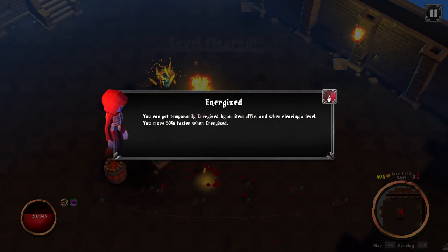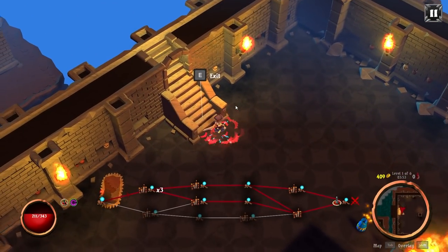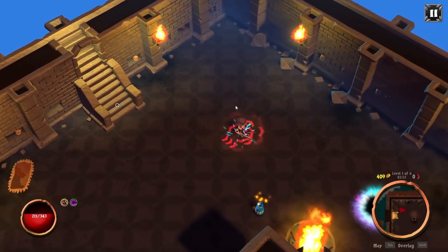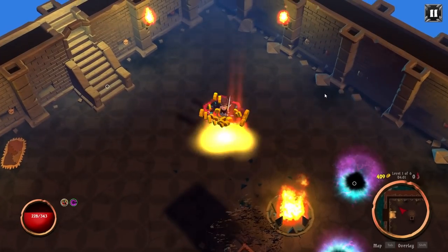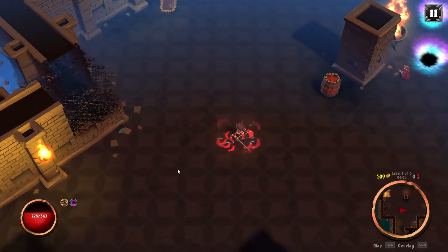Gain temporarily energized by an item affix, and when clearing a level. So I've cleared it — effectively I am hella fast. Those are just exits. Well, first let's break that. Drink this — healing. Only health from fountains, potions, and perks. If you run out, you die. We get some money, because that's how this character works.